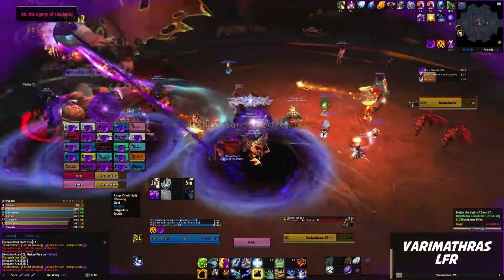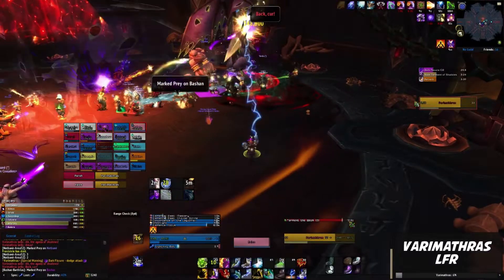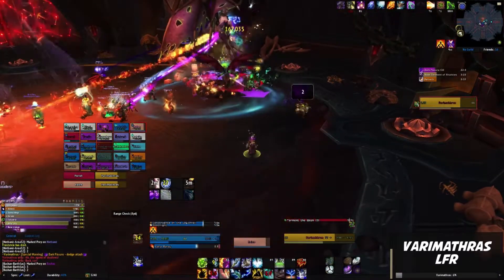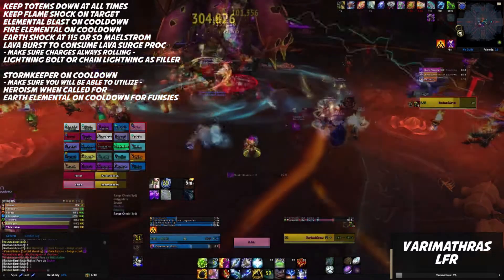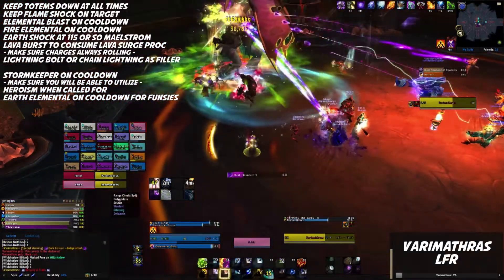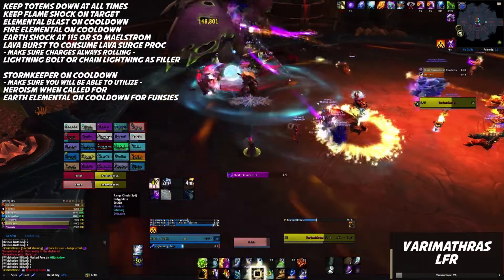Let's get on to how we actually play the Elemental Shaman. The rotation isn't all that complicated, and it's definitely a class I would suggest to a newer player. To start things off, make sure that your totems are down all the time, and that if you move, you simply recast. Also make sure Flameshock never falls off your target — or targets — if you're in a 2 or 3 target cleave situation.